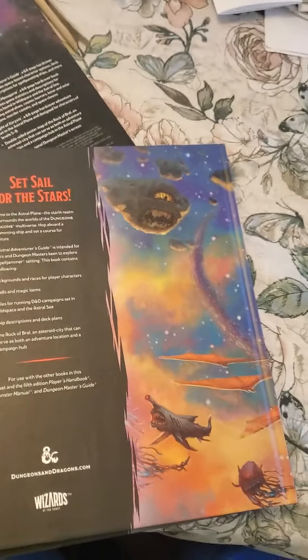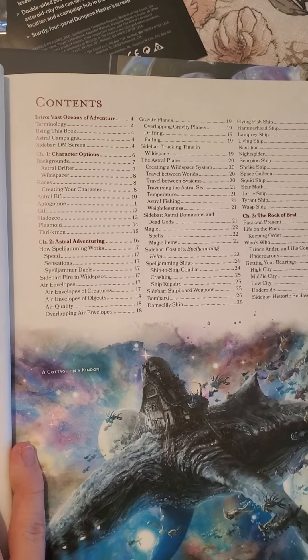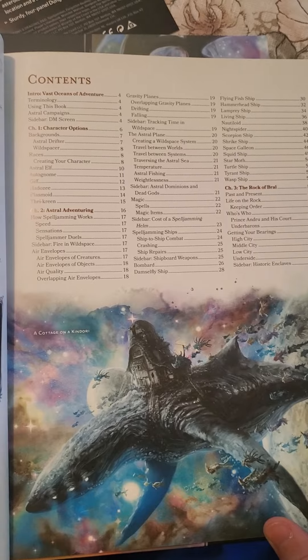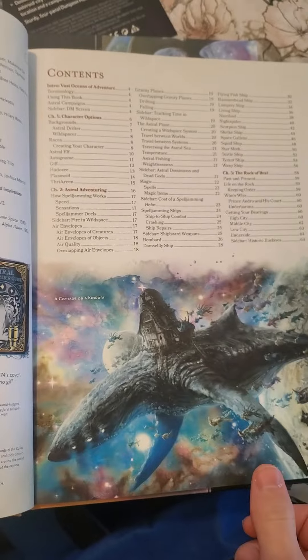This one is the Adventurer's Guide. I'm not going to go too much into each book, but I'll take a look. It looks like it comes with new magic items, new backgrounds, new races, some astral content. It's basically all the basic rules. It also has that new book smell — I love that.